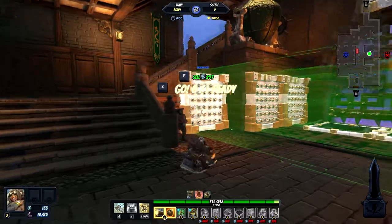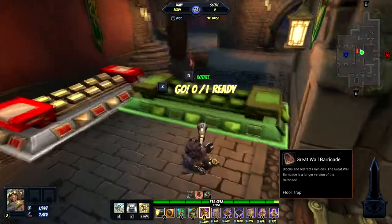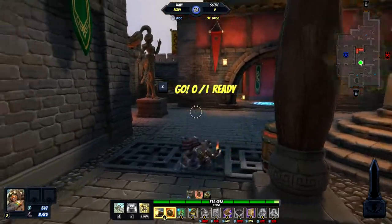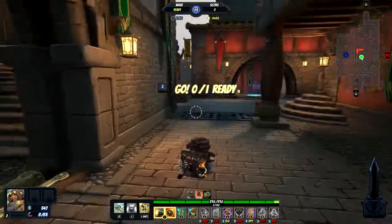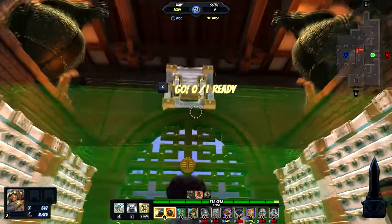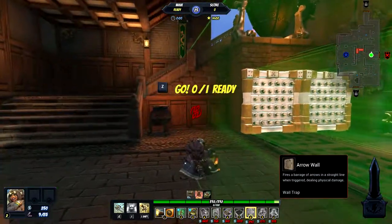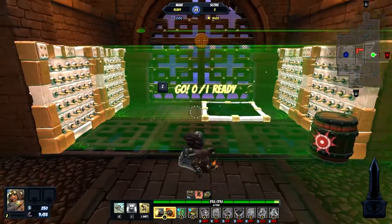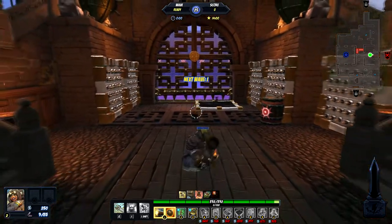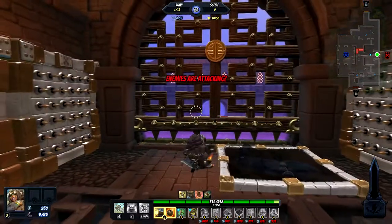We're placing traps so that when things come out, they basically only have one way to go, and it's going to be this way. There are going to be a lot of Earth Elementals coming through. The main thing that you always want to be worried about on this particular map is the unending tide of Elementals. There's just going to be a lot of them.